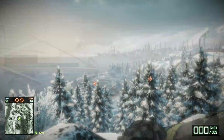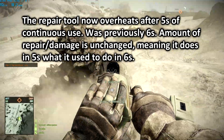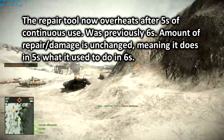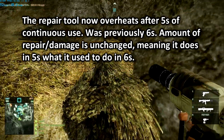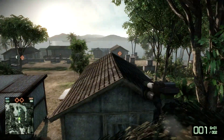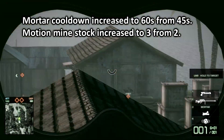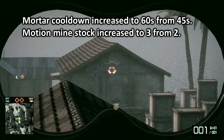Let's talk about the repair tool. It's a minor change, but the speed of the repair tool has been increased, so I'll be able to get my repair tool kills easier from now on — that'll be interesting. The mortar cooldown has been increased to 60 seconds, up from 45 seconds, so less frequent mortar spam.